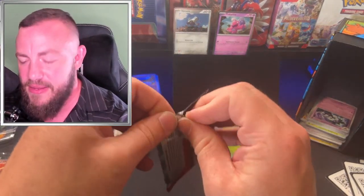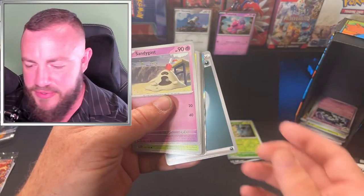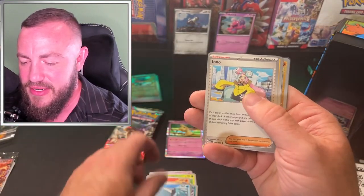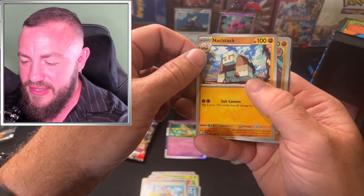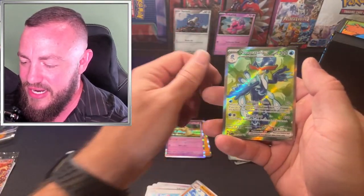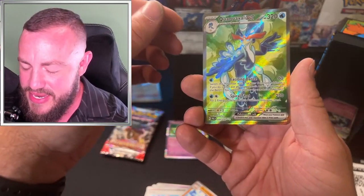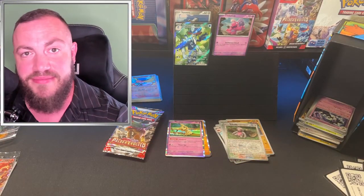Now the Veroom three-pack blister — better just come in hot with this. That silver border — is that a texture? I think that is a hit! Sandygast, Tarantula, Charcadet, Murkrow, Snide-Ops — Iono! We're on the right path, we need the special illustration rare. Manky for the reverse, Slack-Off for the second, and we got a Quaxly EX full art — ultra rare! Not bad. Veroom just put the beat down on the Tinkatink pack. These three-pack blisters: there's no in between — just hits or not.